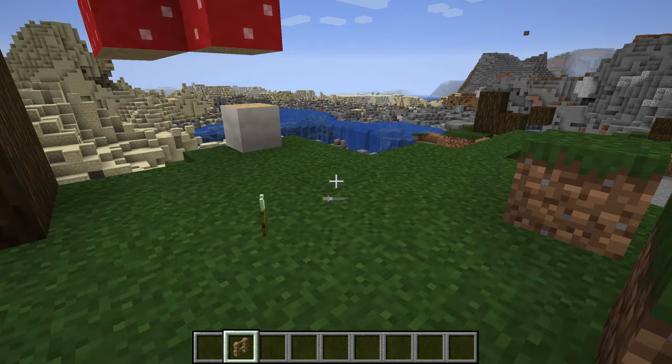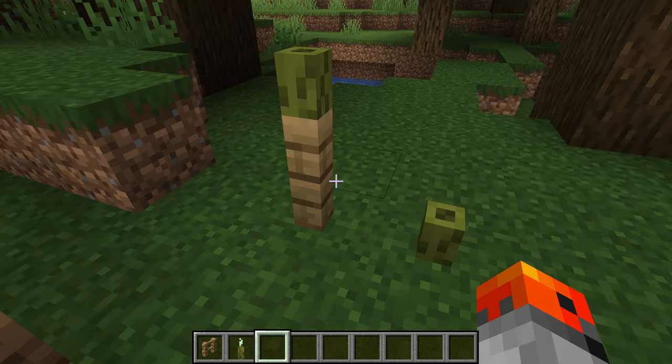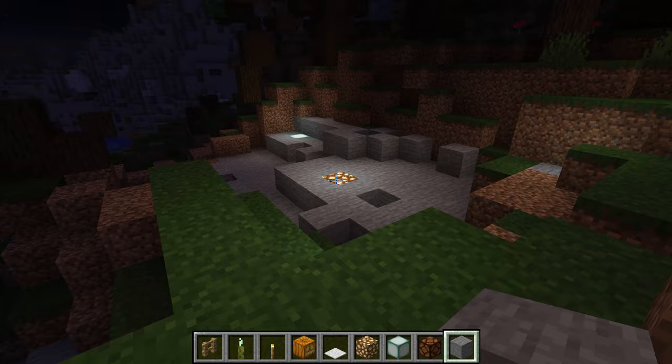Did you know that sea pickles and fences have something in common? If you put down a fence and put a sea pickle on top, it's the same size as the fence — so it fits perfectly.